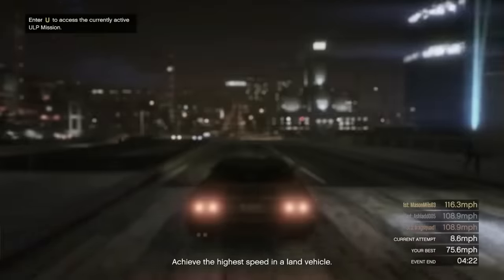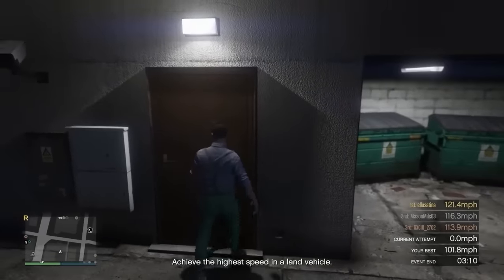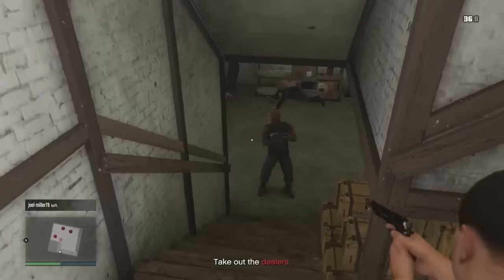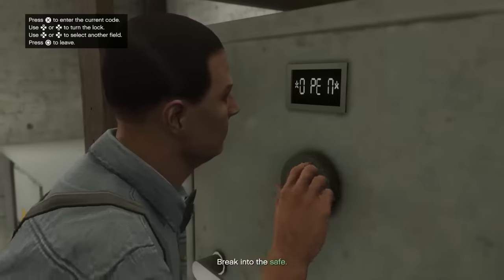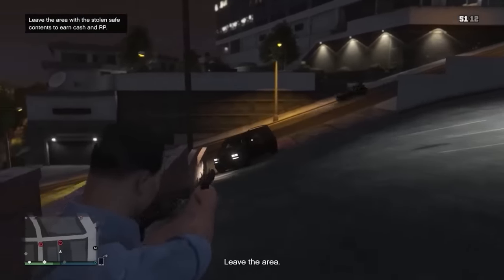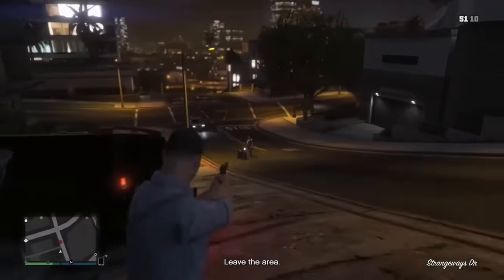The first thing we're going to do is go over to this stash house, because we need to actually be able to afford guns for what we're going to do next. Once we get in here, completing this stash house will give us about $30,000, which is actually awesome. We're looking for a yellow sticky note. Here it is — $73, 27, 38. We're in. Grab it and let's get out of here.